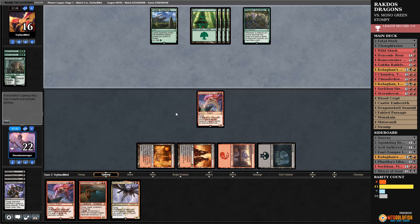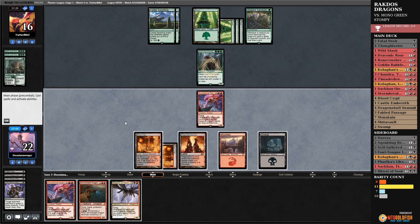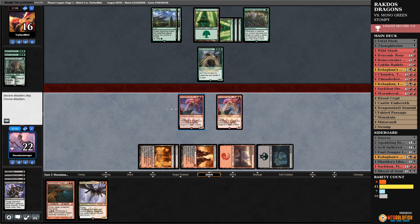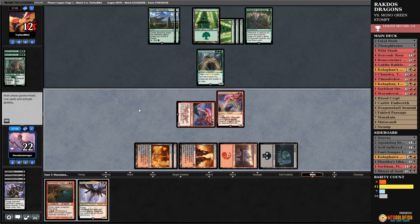If I can get another dragon going we can start the damage train. Hopefully they just have lands. They don't. I'll just go for this and punch in. If they make them fight in some way shape or form they take six damage. Next turn I think we have lethal — setting this up.